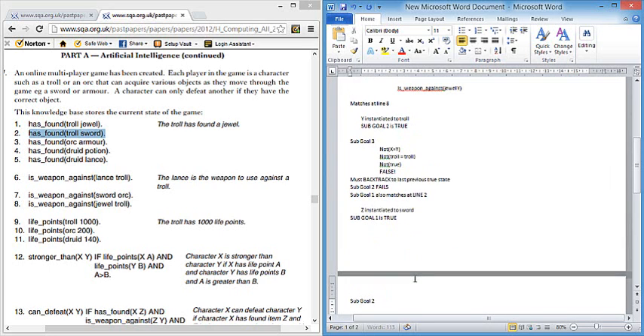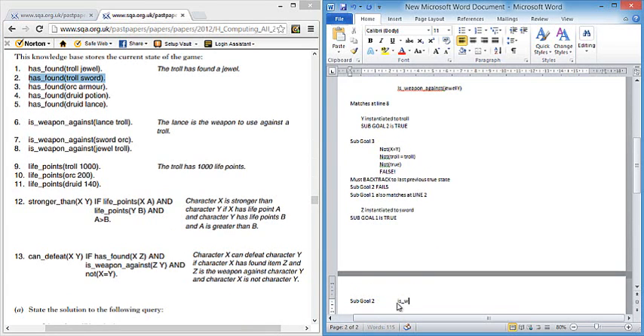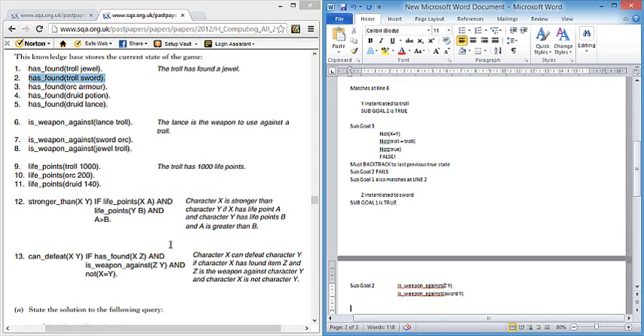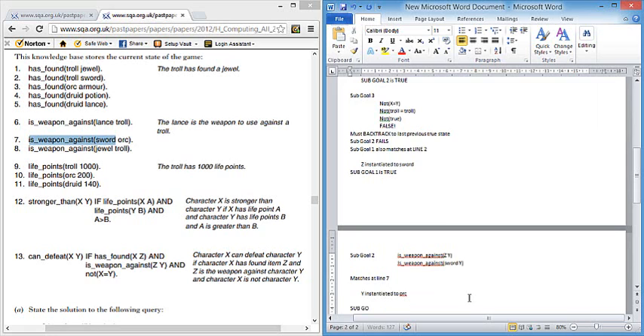We move to sub-goal two again: 'is_weapon_against Z Y', substituting Z as sword. We search for 'is_weapon_against sword Y' from the top, and it matches at line seven. Y is instantiated to orc. Sub-goal two is true, so we move on to sub-goal three.